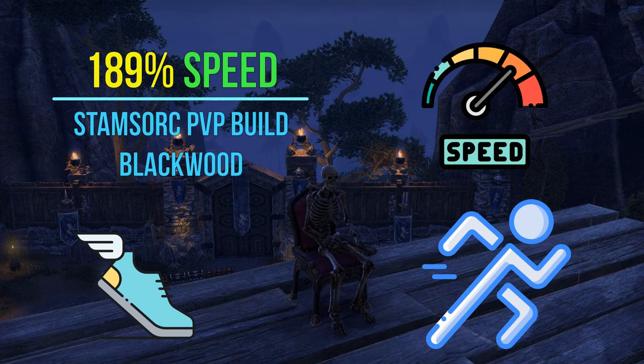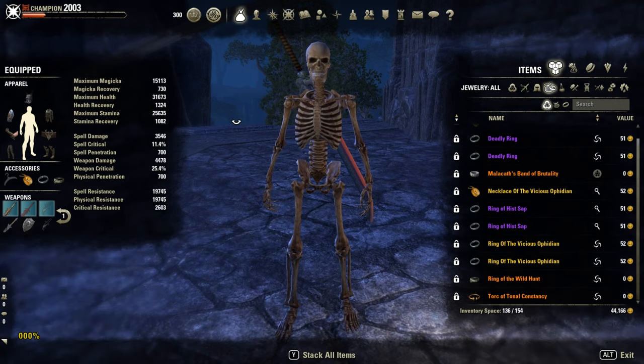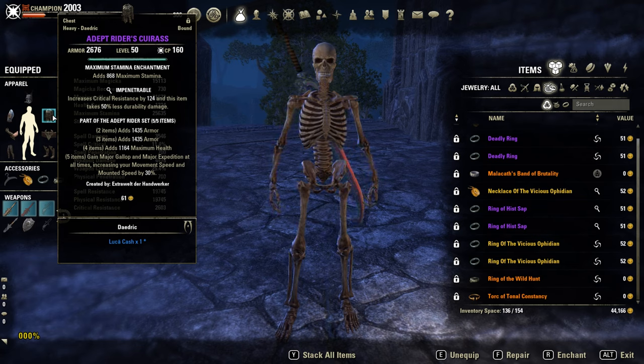I will show you the build first, afterwards I will try to explain the movement mechanic in general. Let's go. Here we are with the build showcase. Our 5-set piece bonus is a craftable set called Adept Rider — it gives armor, max HP, and major expedition permanently. Pretty cool set, they reworked it before, it was just completely useless.